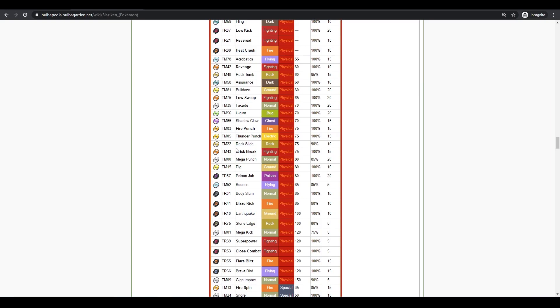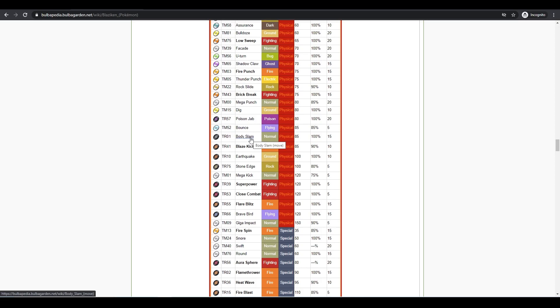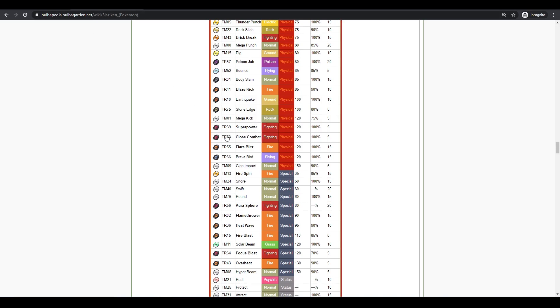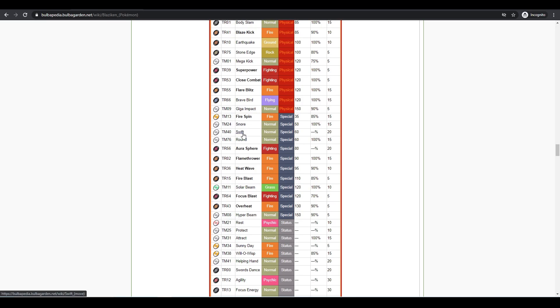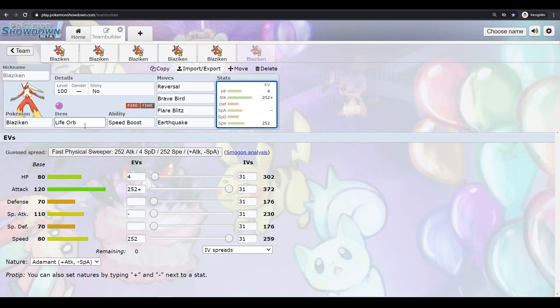Rock Slide is an option if you want rock coverage without playing the accuracy game with Stone Edge. There's no real reason to run Brick Break given the moves you have. Poison Jab is good if you're worried about Fairies. Body Slam at 85 base power with a 30% chance to paralyze is decent overall. Superpower is not good unless you're running a special Blaziken with some physical mixed in — even then, Close Combat is better. Blaziken's special coverage is not good. Overheat lowers your Special Attack, but you could run it on a physical set with Life Orb since your Special Attack is high enough uninvested to do pretty good damage, and you're not worried about the drop.